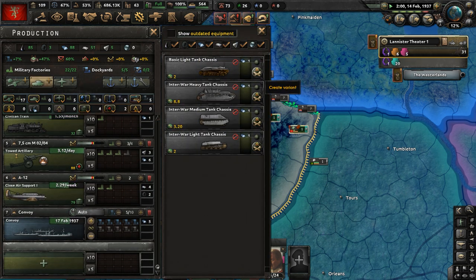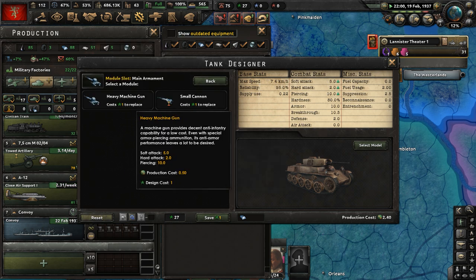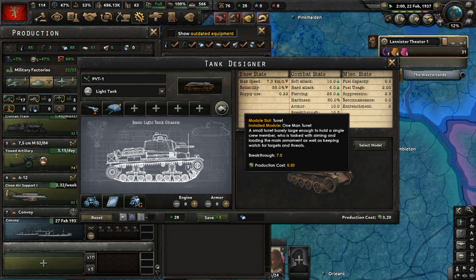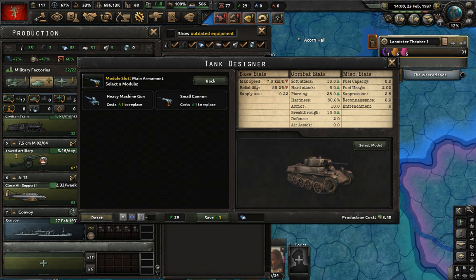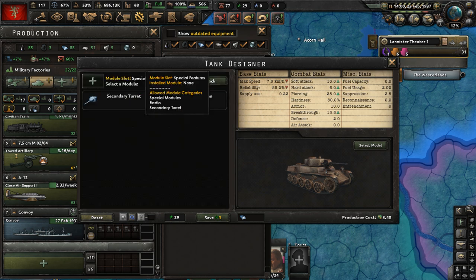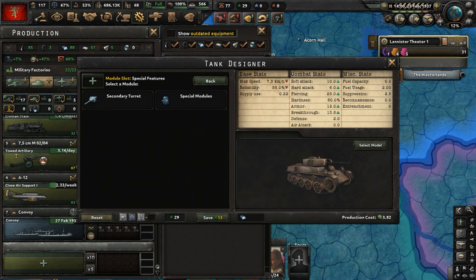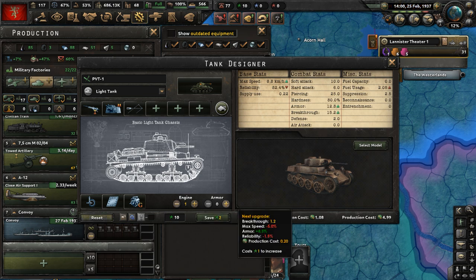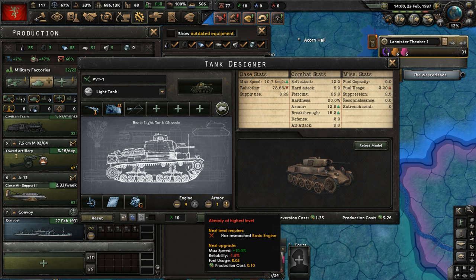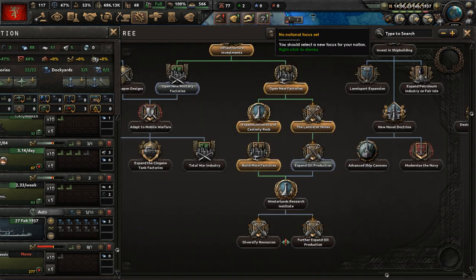Let's modify the basic light tank chassis with a small cannon and a two-man turret. For special features, let's go with sloped armor and Christie suspension. Upgrade the engine a little — engine four, armor six. That works as a basic light tank design for House Lannister at this point.